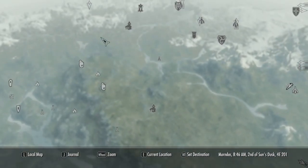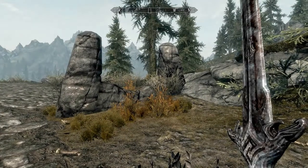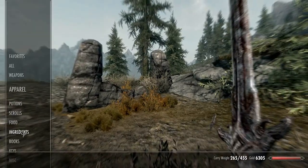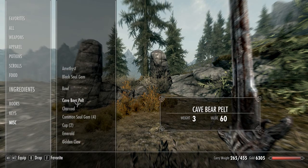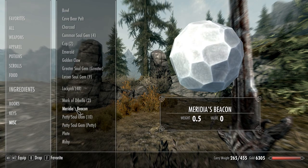I found it inside that cave, I forget what it's called. Let me show you it in my inventory. There it is — Meridia's beacon. I wanted to go check that out.